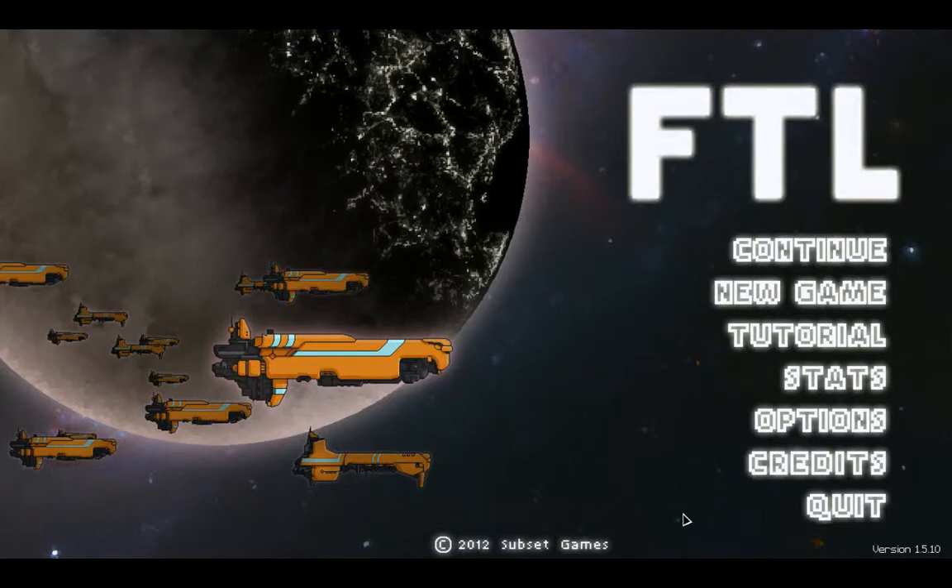Hey everybody, and welcome back to advanced edition of Faster Than The Light with MeGW365. If you joined us last time, we had a victory with the Federation Cruiser, otherwise known as the D. We did very well. I've got to continue here, but I'm going to have to leave it though, because I was recording with the Lanius ship, which we will be doing this time. But I had to get interrupted and actually run out of time to do it.